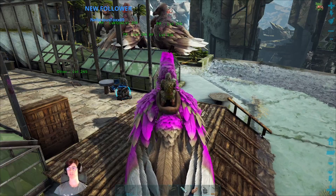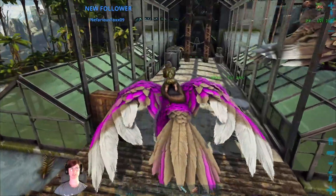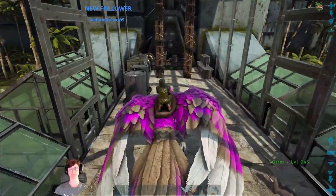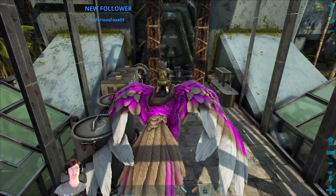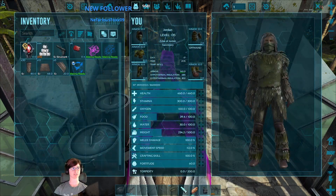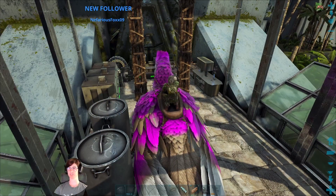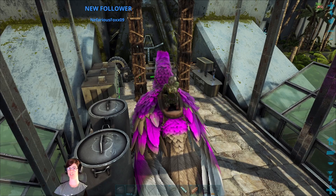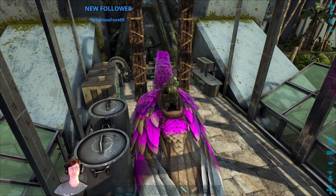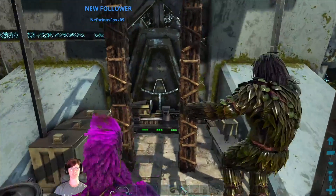Just for anybody new or who hasn't seen — I did legitimately beat the other maps: the Island, Scorched Earth, and Aberration. But my new PC build wiped my game, so I no longer have those. I cheated to give myself a couple of the ascensions, but that doesn't unlock the tech for you. And the only command that can unlock the tech unlocks all of the tech, not just specific to certain bosses. So we're just going to go back and say hello to the bosses that we beat already.